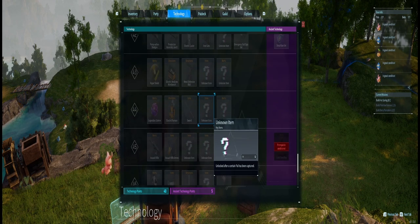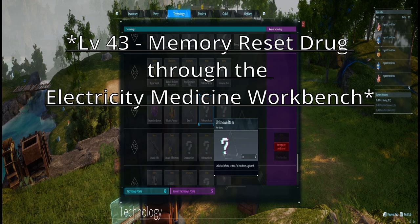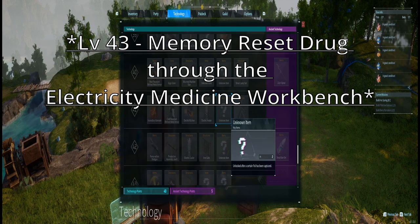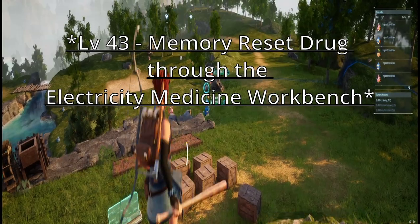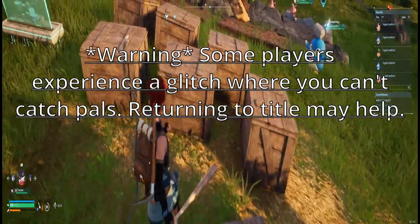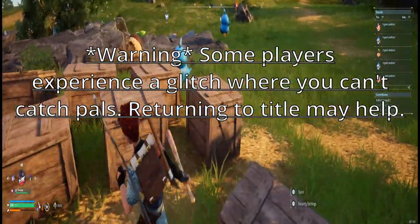You might need to catch a specific pal to produce it, but basically after level 40 you can create a medicine to reset your skills. So don't worry too much about your early choices. Also, build a lot of chests so you can store your stuff.